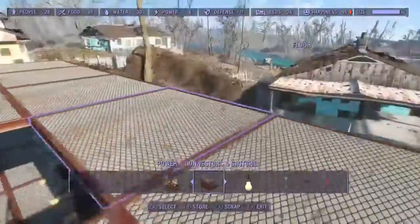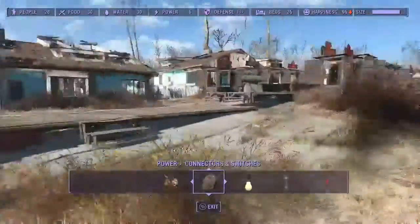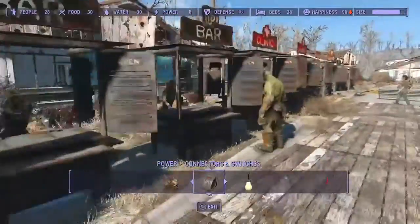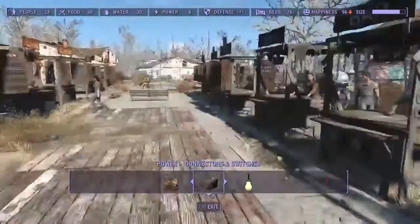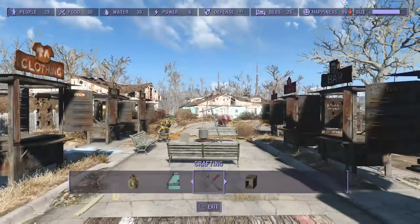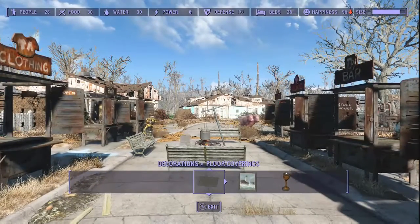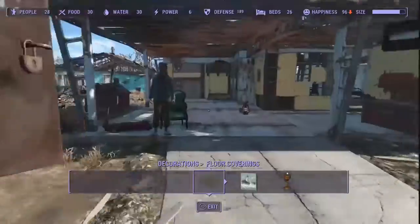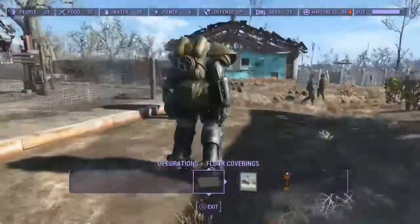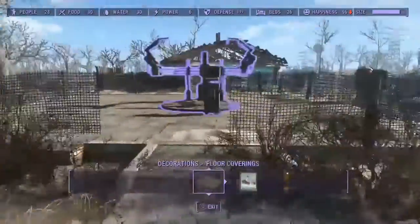This is the start of my house — I'm loving being able to build so much more. Up here is my little town, and if you don't know: building settlement reputation stores like clothing stores, health stores, and gun stores can gain your town's reputation. Actually, I was wrong — it's only food, clothing, and first aid stores that actually gain your town's reputation, not gun stores.